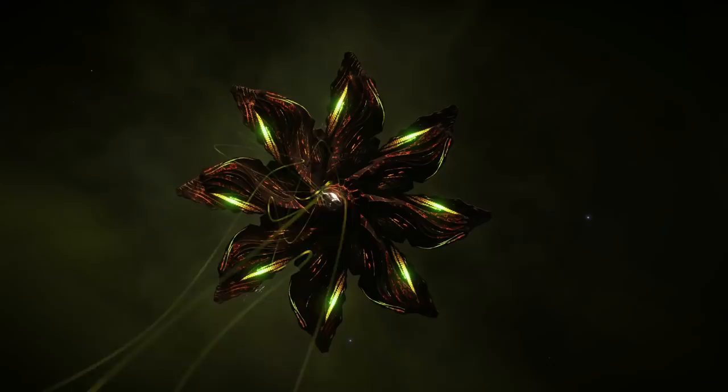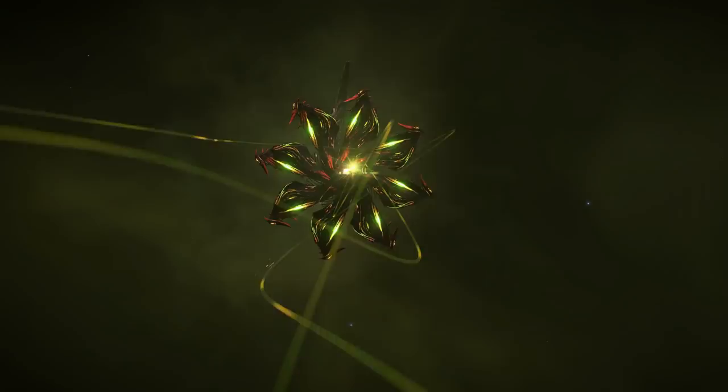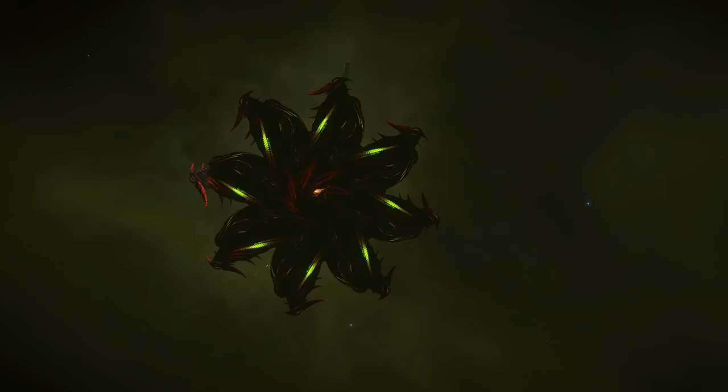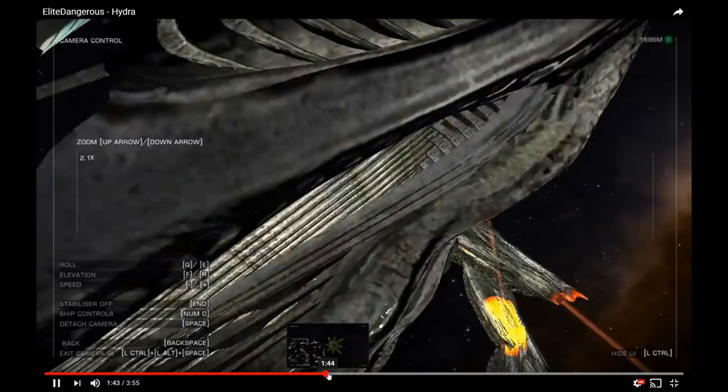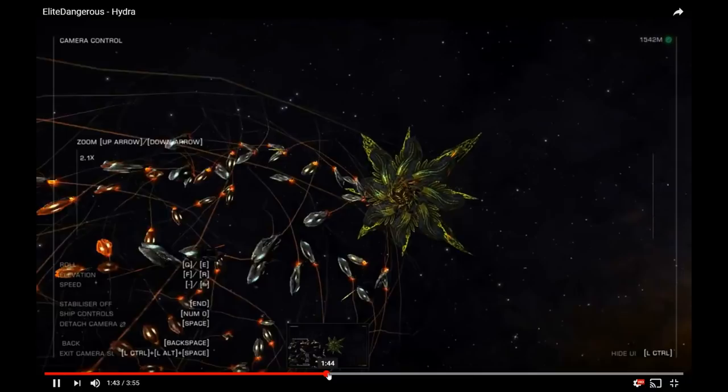The third type is the Medusa. This variant is virtually black and has vicious looking crimson thorns at the end of its petals. The Medusa is a significant handful even in a wing. I'm yet to bag one but continue to improve with each attempt. Finally we have the Hydra. As of filming, this variant has only been briefly glimpsed by a few commanders. This clip comes from Commander Bess Kolesnikov and I've linked the source video below. It's notable that the Hydra's hearts appear to be on the second tier of petals and therefore hidden when it's facing you. A solo kill may be extremely challenging as a result.